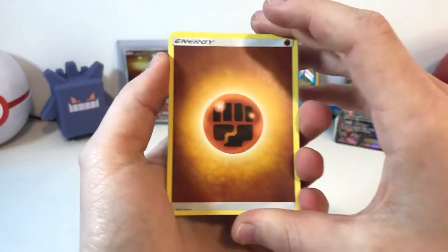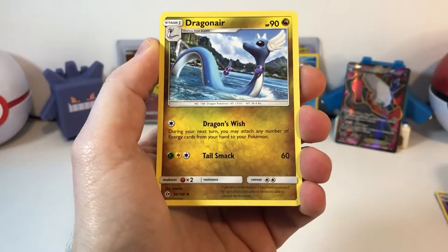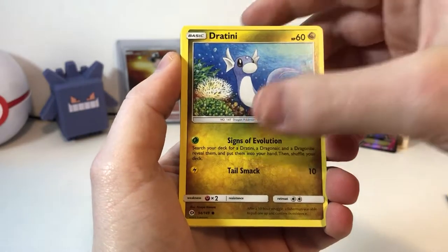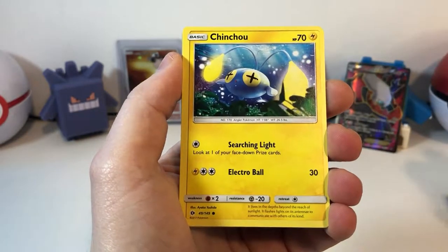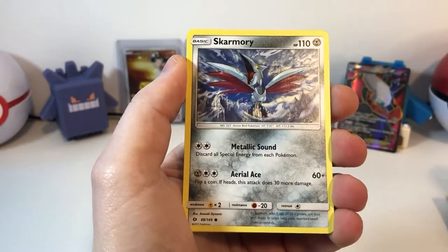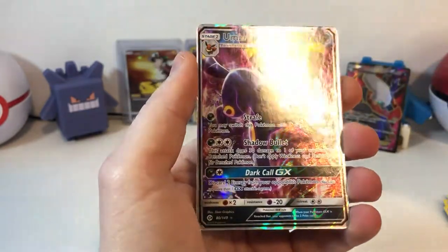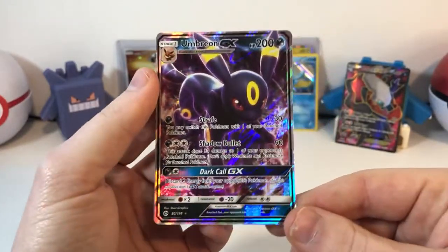Get rid of our Fighting Energy. Got a nice Golbat. Dragonair. Poliwhirl going for a little swim. Dratini. Cutiefly. Chinchoo. Morlal. Skarmory. Nice Butterfree. And — ooh — Umbreon GX. This is a nice card, but this is not the card we are looking for though.